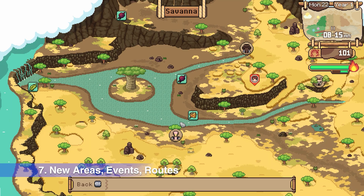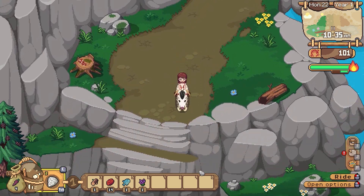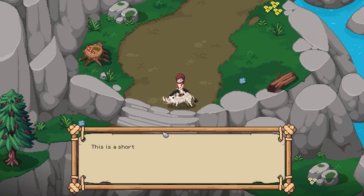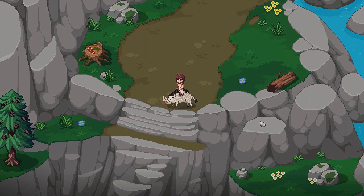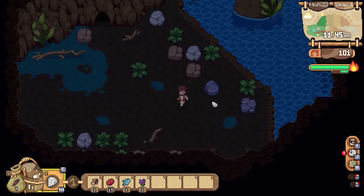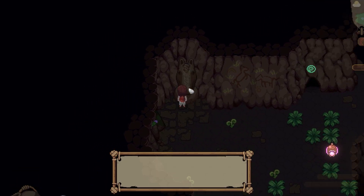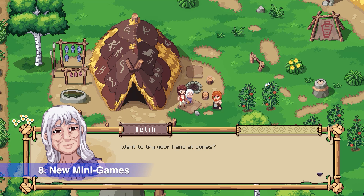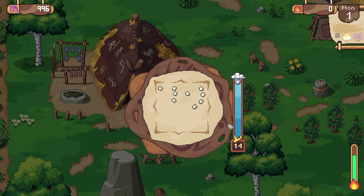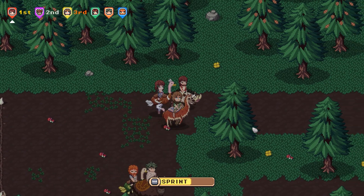Number 7: New areas, new events, new routes. There are also many changes in some places, such as a one-way shortcut from the cave to get back to the village faster, which crosses from behind the waterfall, as well as unlocking new caves, new totems, powers and challenges. Number 8: New mini games. There are many mini games you can play and enjoy in Roots of Pacha, such as a game called Hand at Bones, playing a flute for your animals to tame them, or having a race with other villagers.